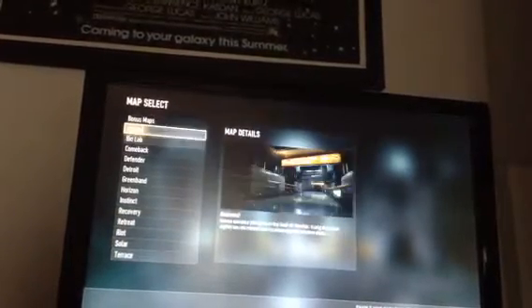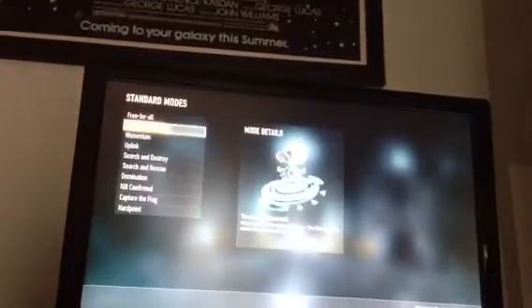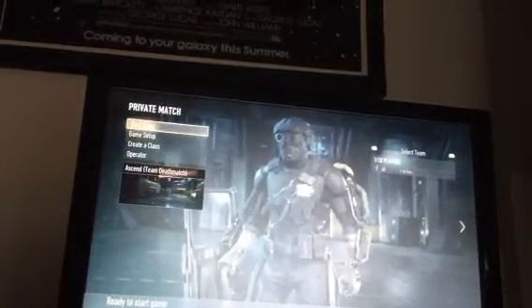First of all, what you're going to want to do is load up a private match on the map Ascends. It doesn't matter what mode you do it in — I'm just going to set it for unlimited time right now. Alright, so all you're going to want to do now is just start up the game.